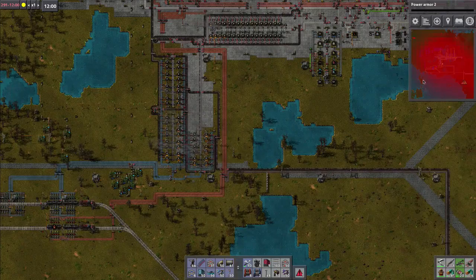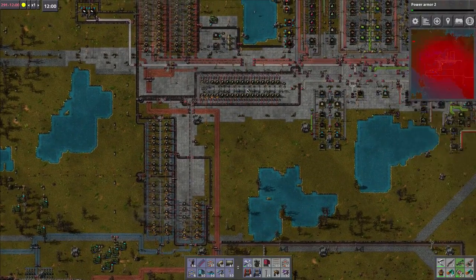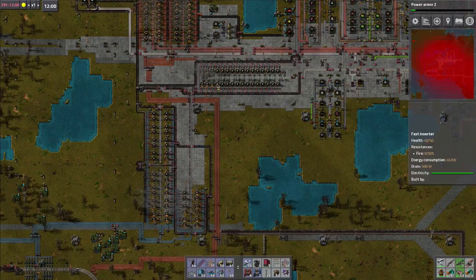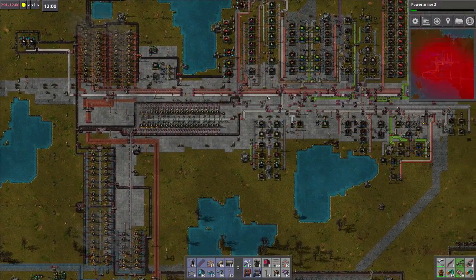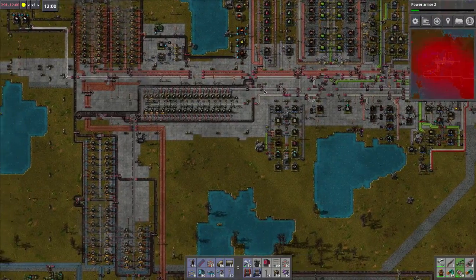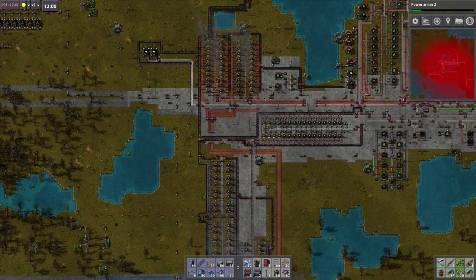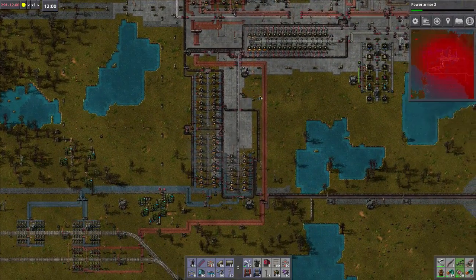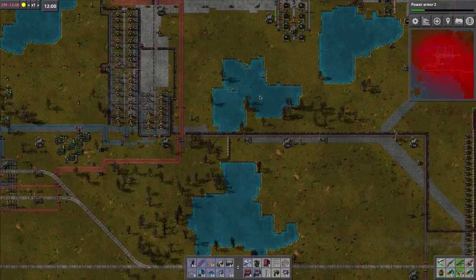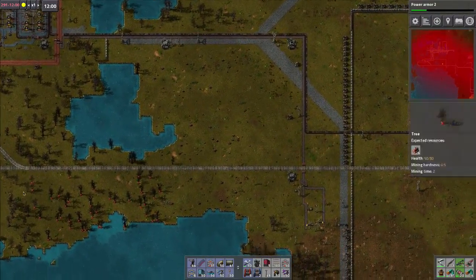Power Armor 2. Let's see how the factory copes with that increase. What I was saying in the last episode is that I was thinking of doing a section of furnaces feeding steel production directly. But right now it looks to be working. I don't really have a problem. What's our petroleum gas like? I haven't visited the oil section in ages. Plastic looks fine, so I'm guessing petroleum gas is fine.